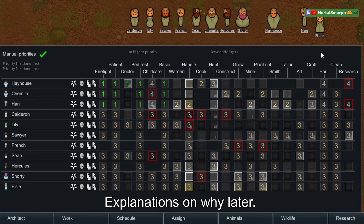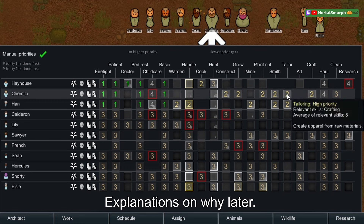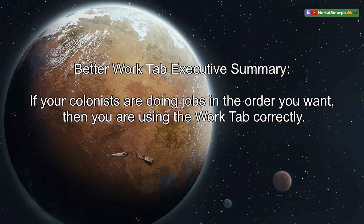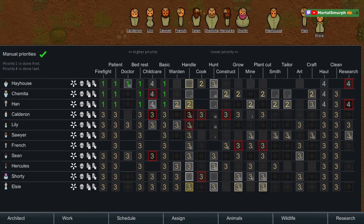There is no singular best way to set up the work tab. These two work tabs look a little different but function exactly the same in RimWorld. A better work tab summary is: if your colonists are doing jobs in the order you want, then you're using the work tab correctly. You should also know a bunch of cool features of the work tab.